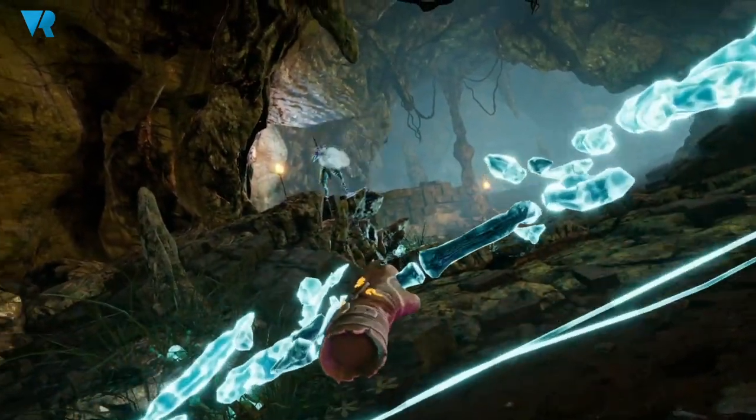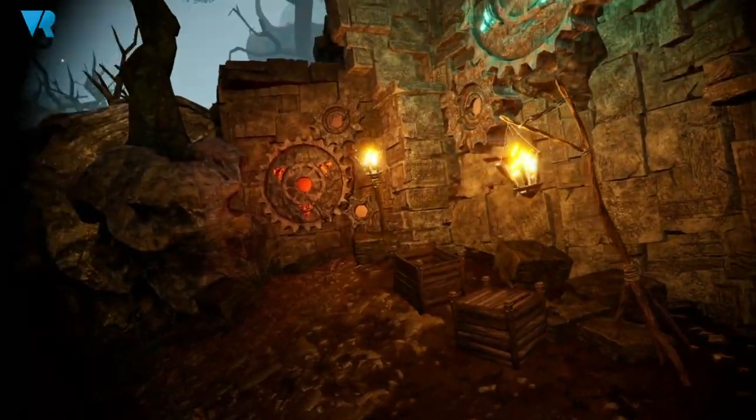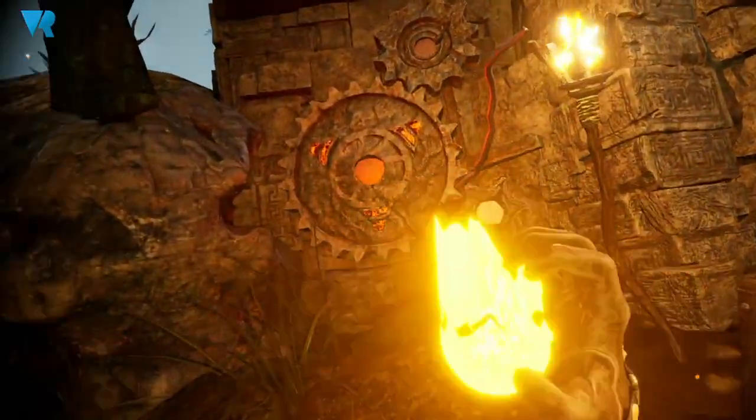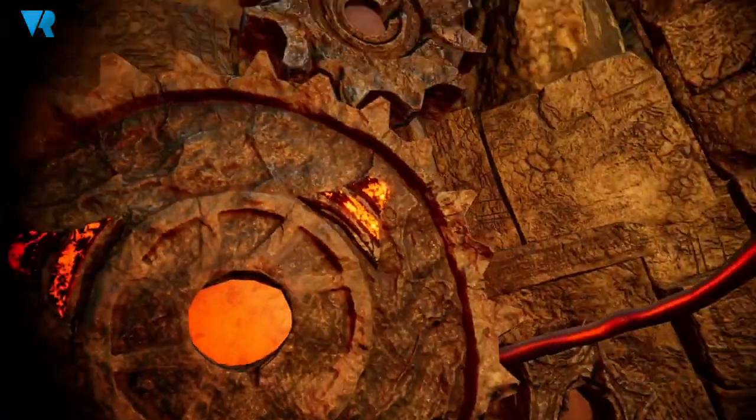We got a lot of feedback that we need more variety in enemies, so that's precisely what we're doing. We're also implementing more advanced AI. For example, in the demo we're showcasing Shroom Links, which are just clumsy poisonous mushrooms that run at you and explode — but they actually burrow in the ground and wait for you to approach. If you get out of range, they will hide and try to find a new place, then get a jump on you and explode in a poisonous cloud.